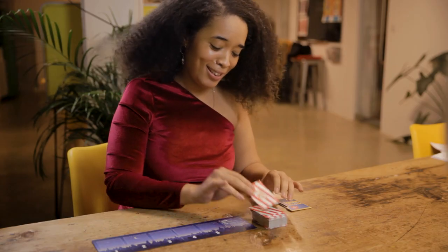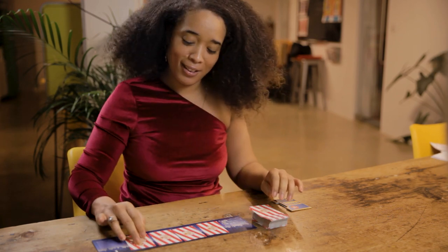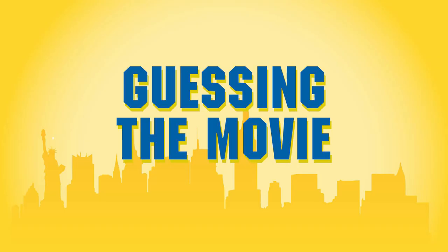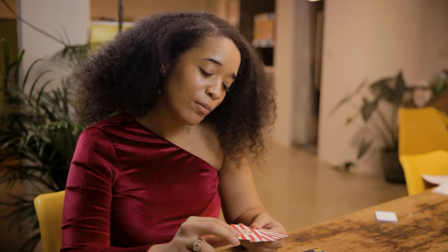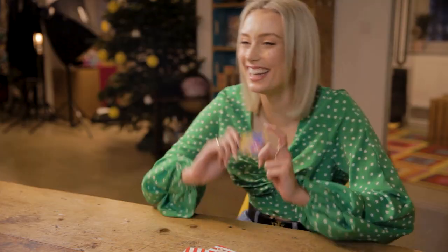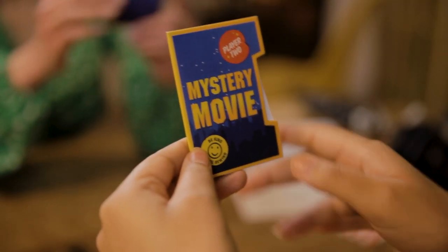When they're done, it's the other player's turn in the hot seat. They lay out five new cards, start the timer, and get going. At the end of your turn, you can trade one popcorn piece to take a guess at the mystery movie. Get it right and you'll be halfway to victory — you just need your teammate to guess their mystery movie as well.